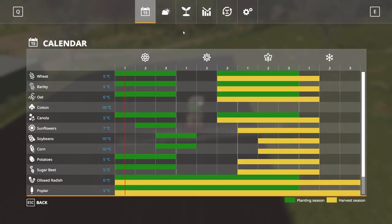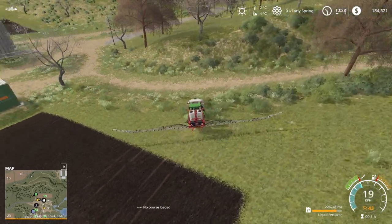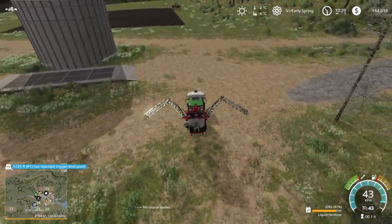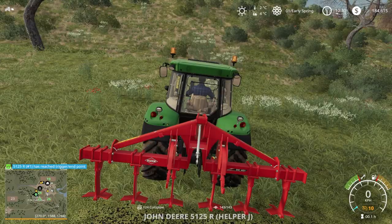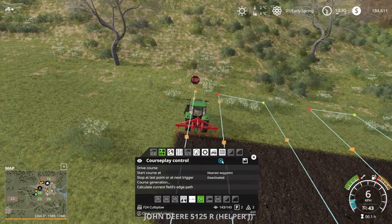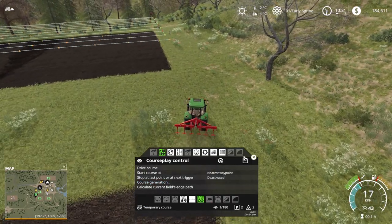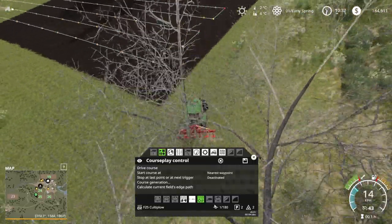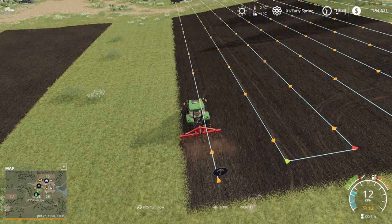So we need 5 degrees - temperature is going to increase today, I just don't know about the ground temp. Our other guy's finished - move him over to the new field. Stop driver done. Let's go course generation, go here - field 25. Save field 25, colty plow.